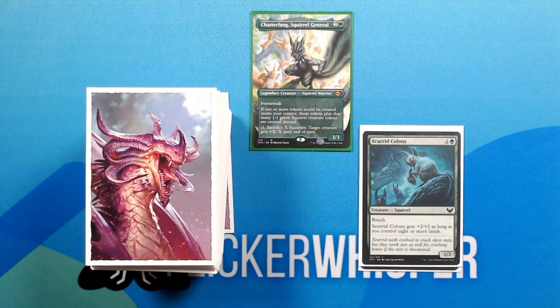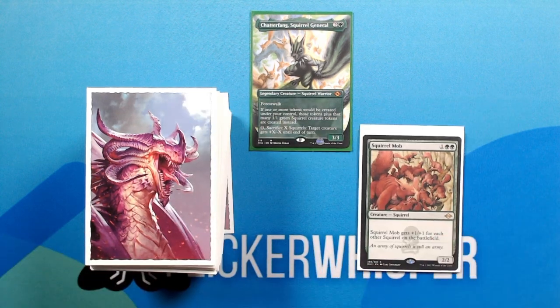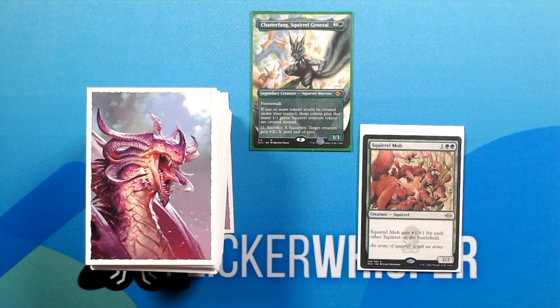Scurrid Colony — 1 green for a 2/2 Creature Squirrel with Reach. Scurrid Colony gets +2/+2 as long as you control 8 or more lands. Squirrel Mob — 1 green green for a 2/2 Creature Squirrel. Squirrel Mob gets +1/+1 for each other squirrel on the battlefield. Of course, this creature gets absolutely massive when we are creating a bunch of those squirrel creature tokens.